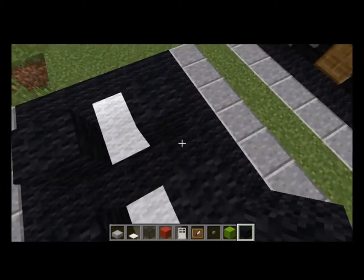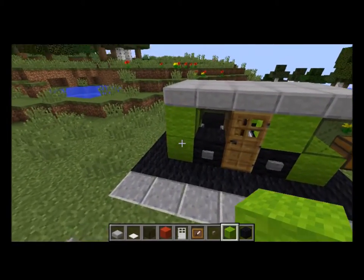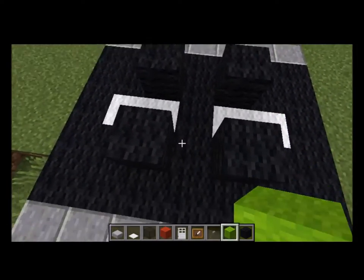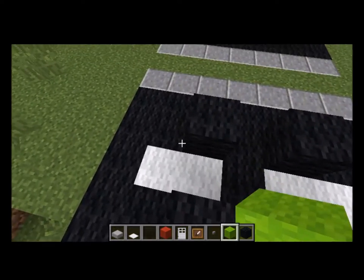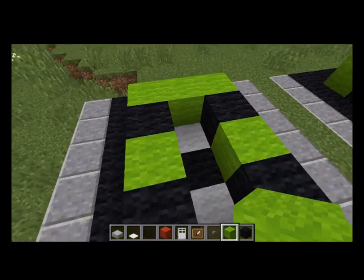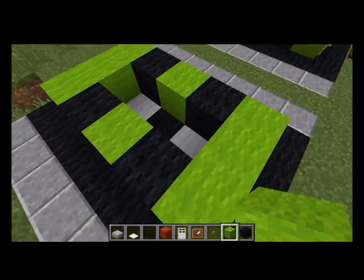Next would be the actual body of the car — the main color. I'm doing lime green because that's sort of like the color of a smart car. You can use whatever color you want, and you'd build a sort of a shape like this.